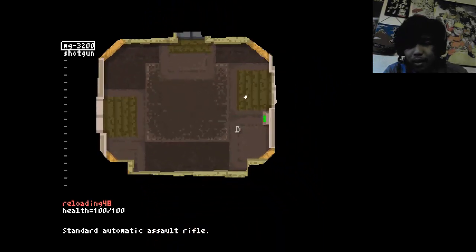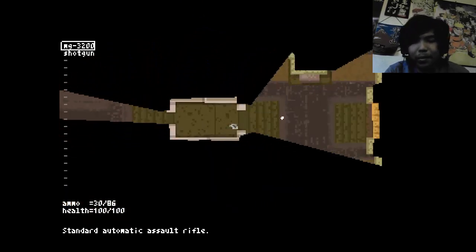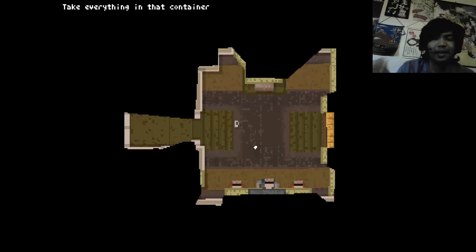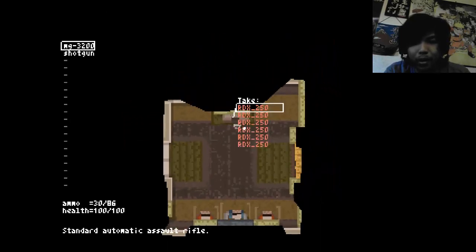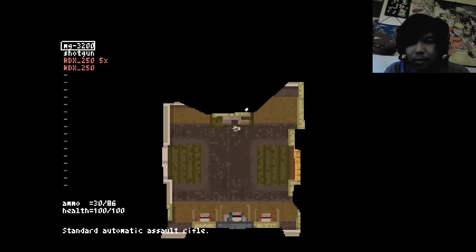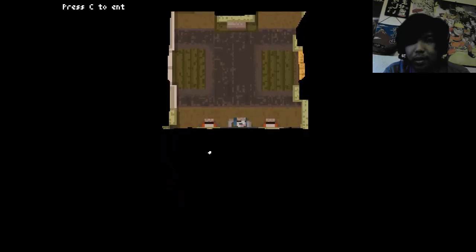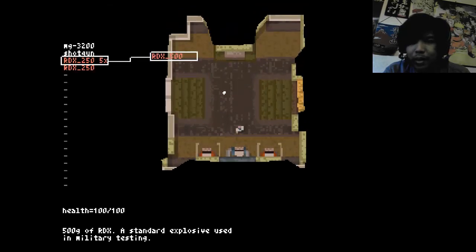Where do I go? Got lots of ammo. Reloading. So, I know I compare a lot of games to Binding of Isaac when they have randomly generated stuff and items that you collect every time you play. This game, I heard, is exactly like that. There are about 40 different items and weapons you can collect during your randomized journey, and when you die, you start over from the beginning.